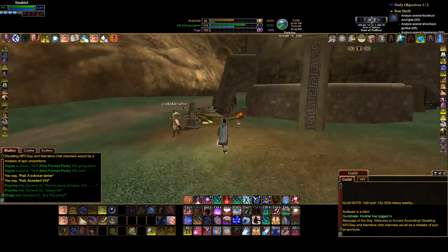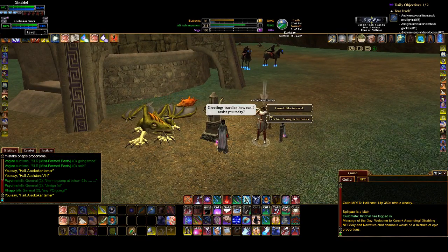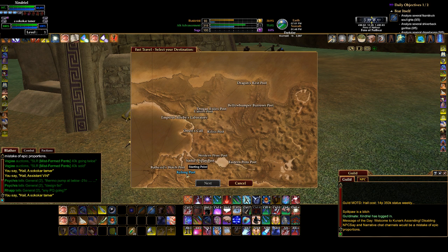Let's see what else we have here — we have a Sokukar post. Let's take a quick look at the Sokukar post. So here we are at the Kailong post. Then there's Bathaz's Watch post, Scythir Span, Eastern Pins, Western Pins, Omen's Call, Rulis, Emperor Retreeve's Laboratory — that's the shard zone — Drogon Exiles, Cabalus, Belly Whomper, and Dragon's Rest. You can see it's a pretty big zone.